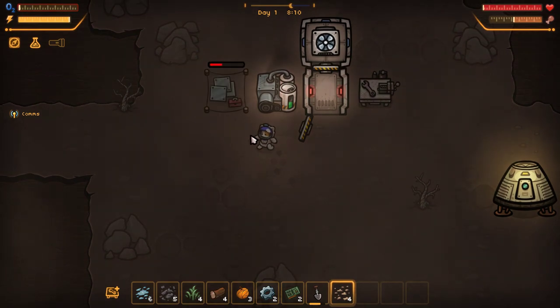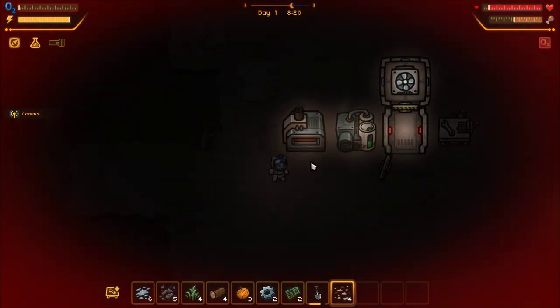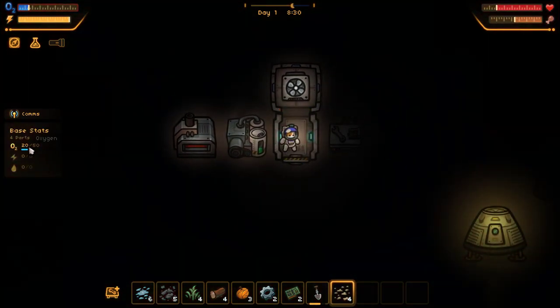The smelter's gonna need base connection as well, so I guess we put him... right there. That's a little awkward. Uh-oh — oh no! I'm out of O2. Look at my health go down. Better. Better, little base.